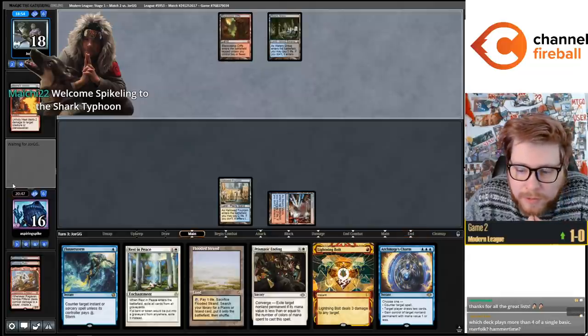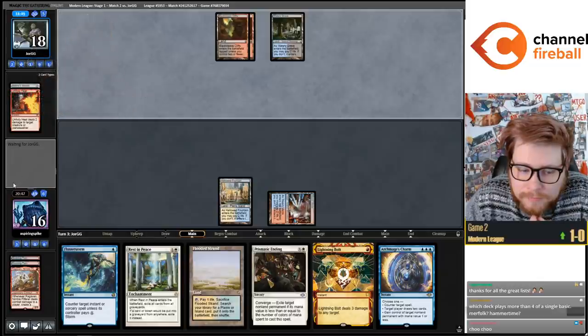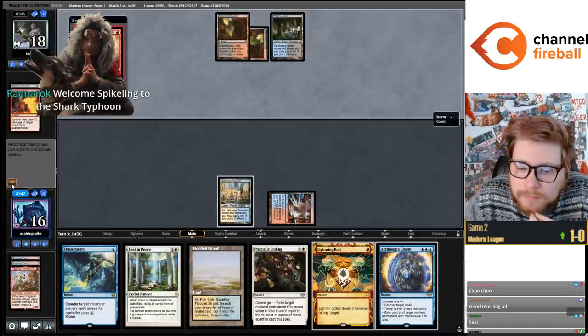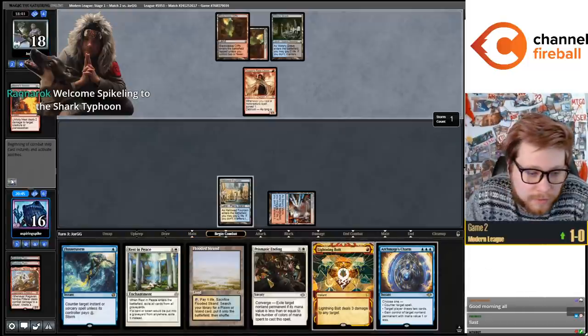Ragavan is a pretty fragile creature in this matchup. Darcy is less good against Rest in Peace.